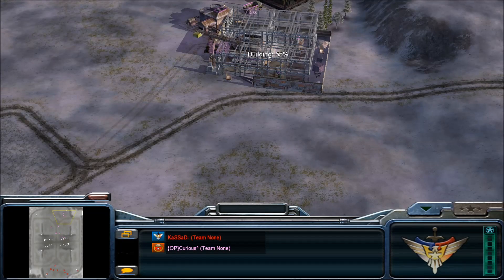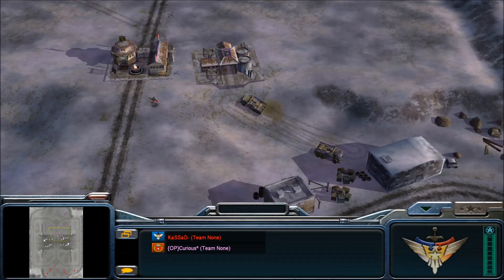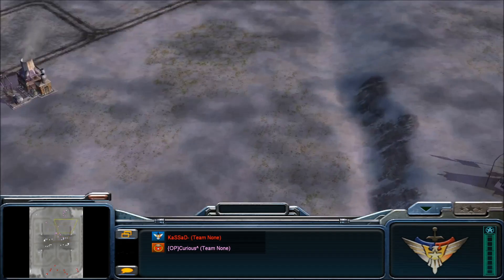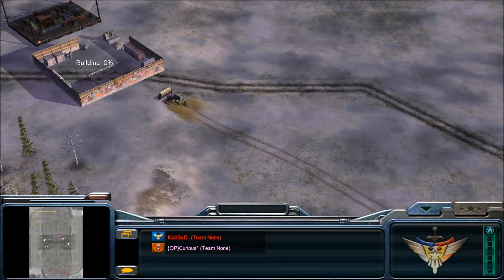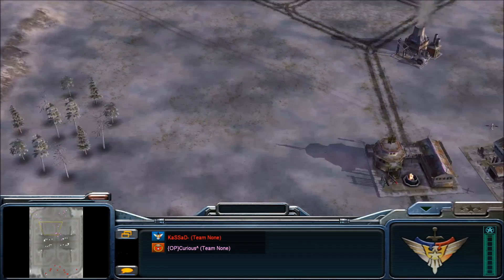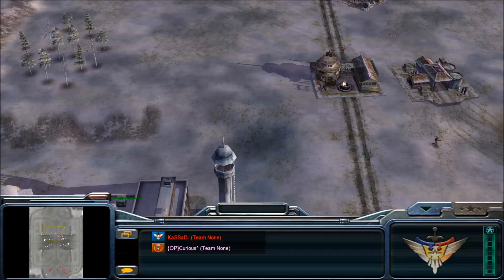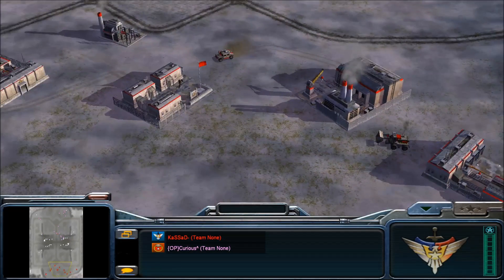Actually going to go with three supplies instead - well, two and a half I'd say. So he's going to take the middle for himself, very good idea, but the left hand side is not going to be defended that well. Sending some tank counter over there to build a bunker, but if that humvee is getting there first, then problems for Curious.